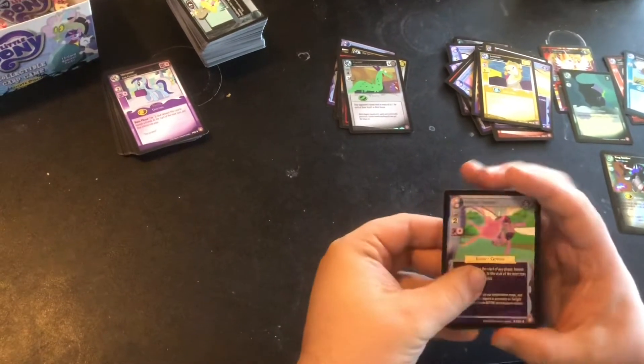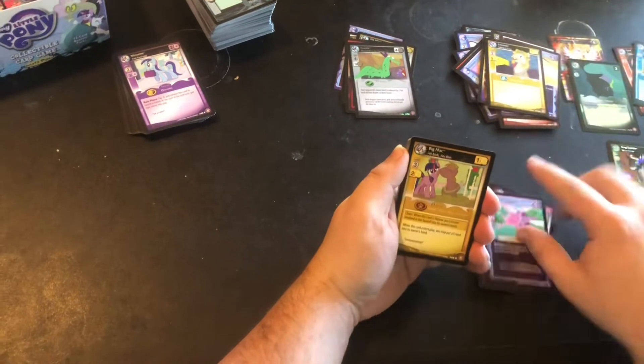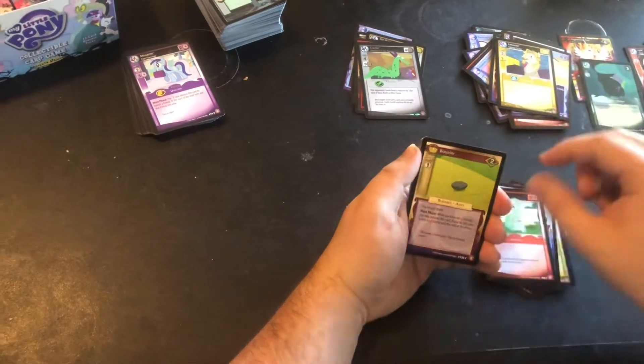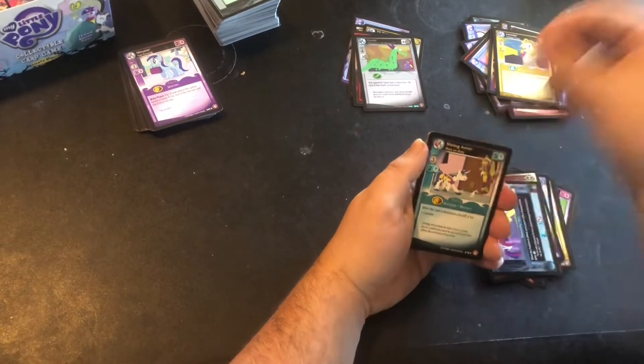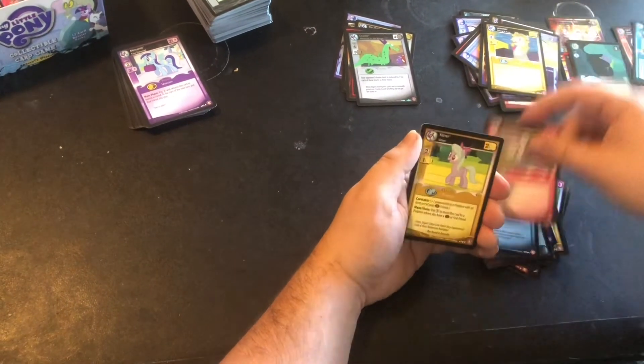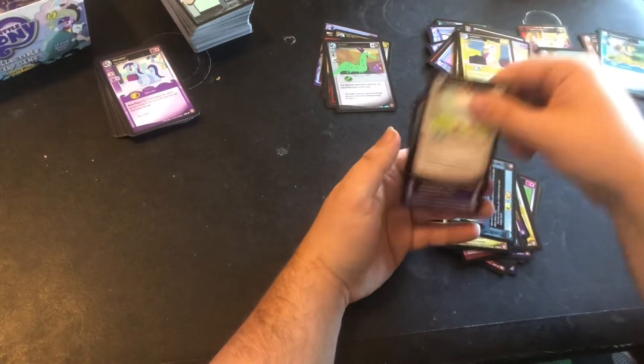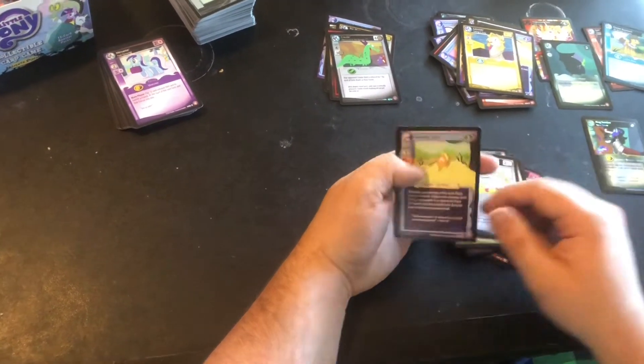New pack, three from the back. Perfect Teleport, Big Mac, Photo Op, Lyra, Boulder, Friendship Test, Shining Armor, Mod Pie, Flitter, Dinner with Discord, Bulk Biceps. And our rare is Popping Corn.